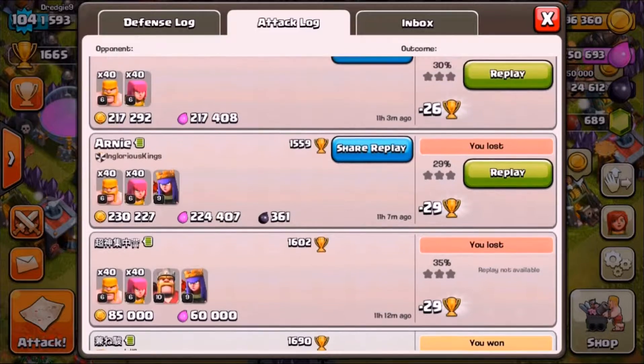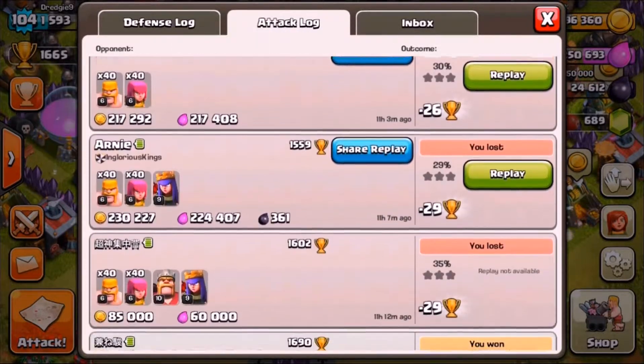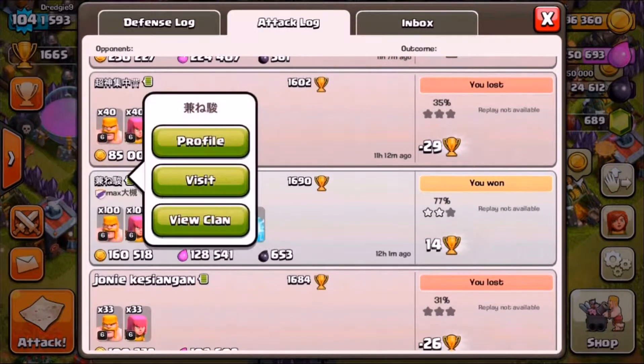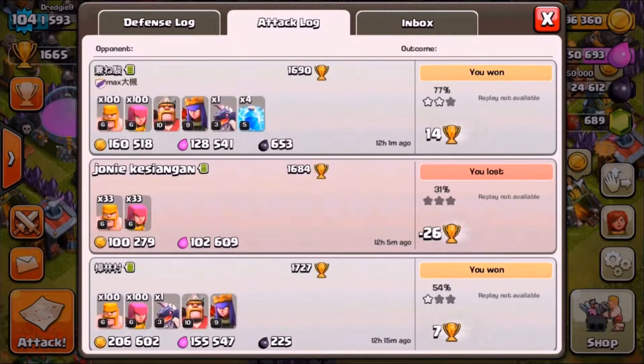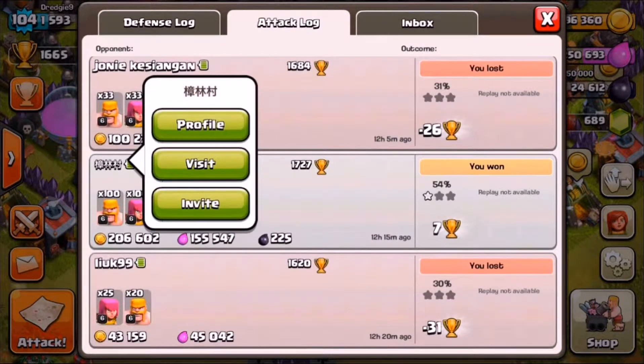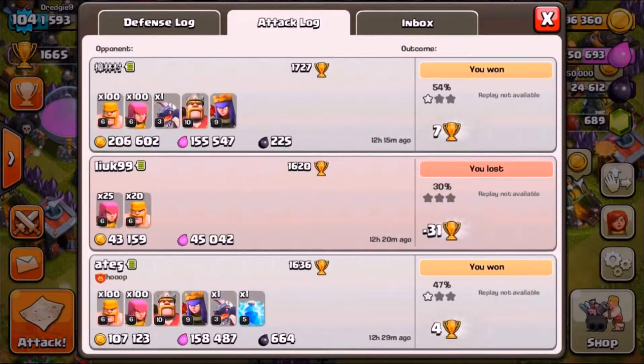Quick little lazy farm, 40 troops, 40 troops, 40 troops — 80, that was a bit harder. This one here, 300,000. That's not that good. Look at that, 200,000 for 66 troops. 350,000 — that's pathetic. 250,000 for a full raid.